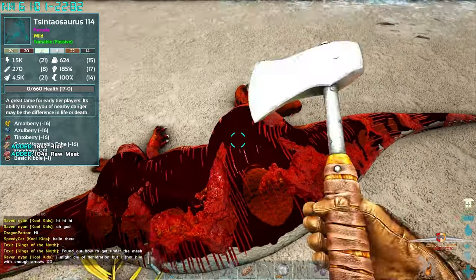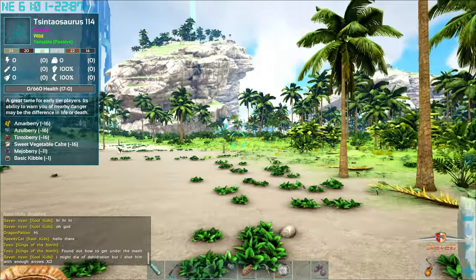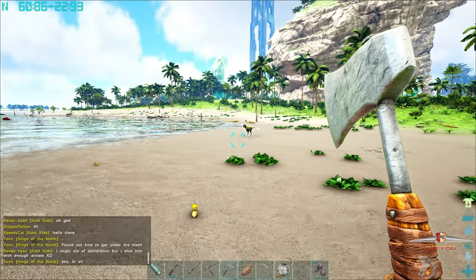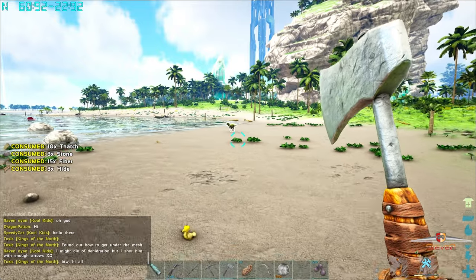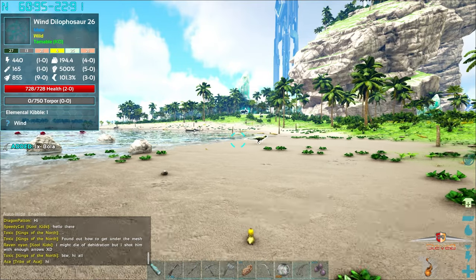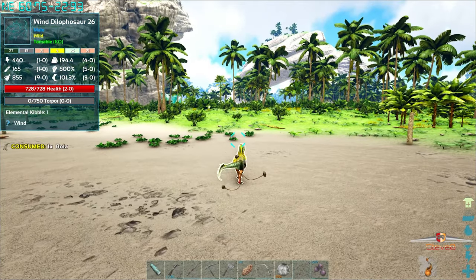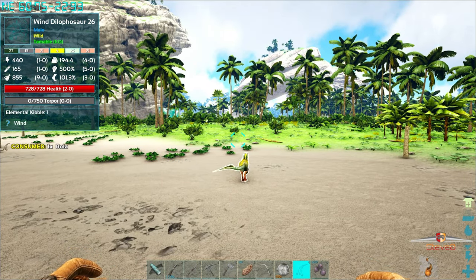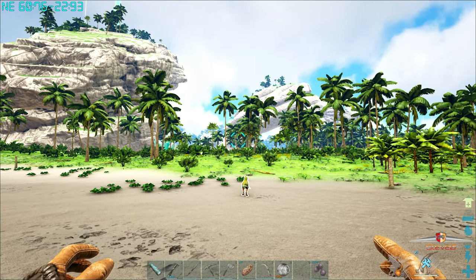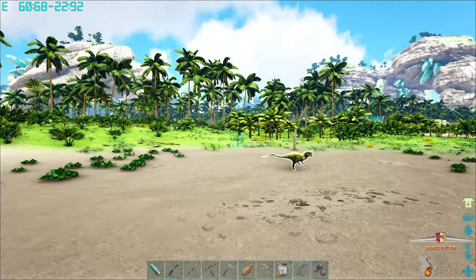I'll get this guy harvested up and we'll head back to base to build those behemoth gates, then we can hopefully tame up one of those wyverns. My arch nemesis - let's get up behind him. Cold missed! Come on, kill him, bowler his ass!